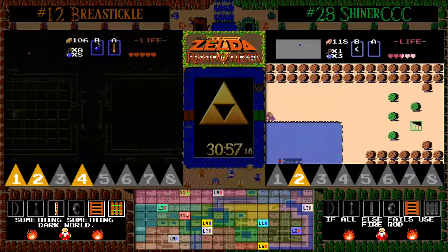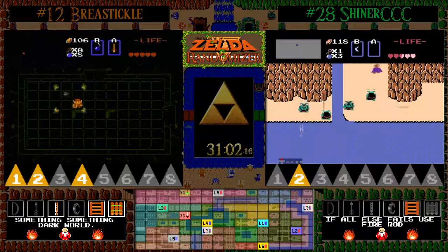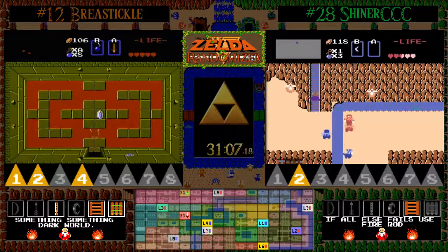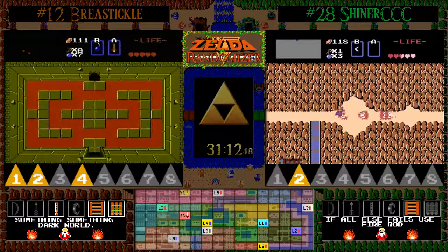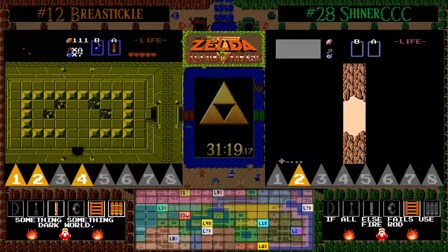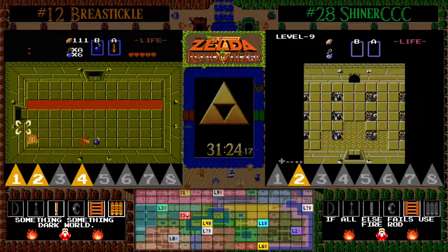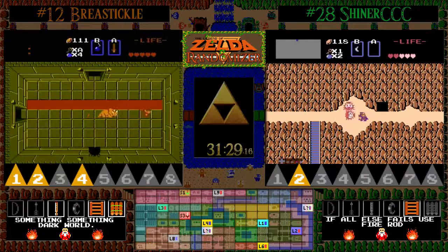Look at that super easy Triforce — bombing some Dodongos to find the early Triforce. But he's looking for that item. Level seven. Uh-oh — level seven with some wall masters. But when there's wall masters, I don't think there's going to be Wizrobes. Definitely not. So if there's any consolation, at least this is not the trolliest level seven. With that easy Triforce, the only problem is we're still missing bow and silver arrows, so excavating is definitely going to be a thing here.